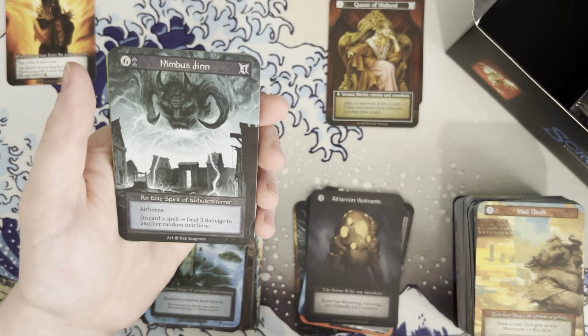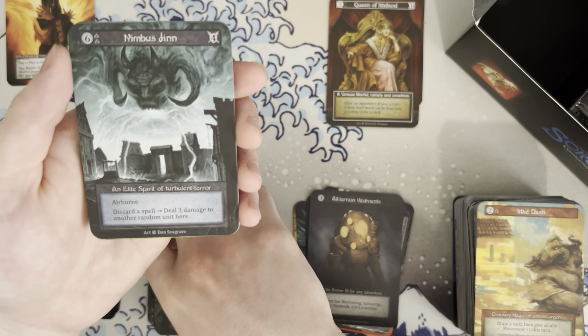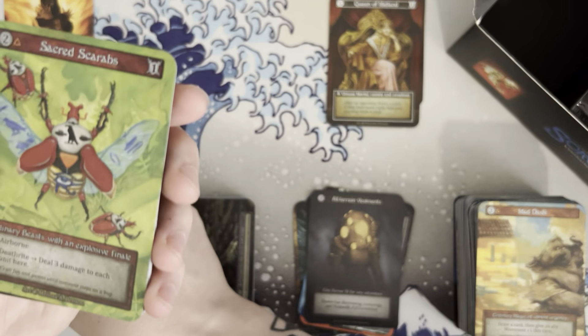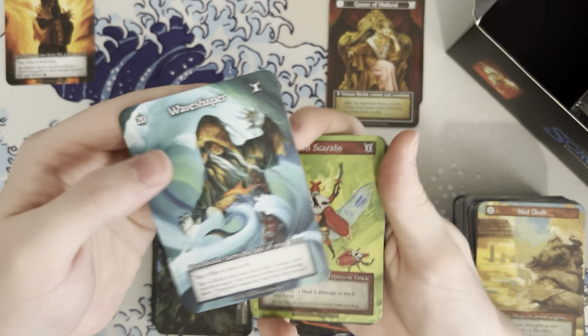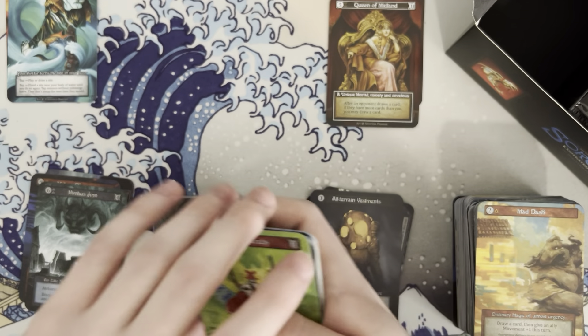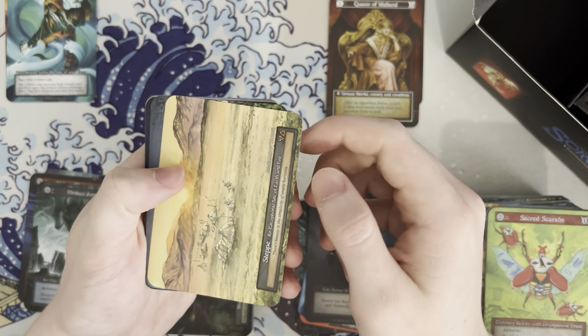This was a kickstarter game — I remember seeing it on Alpha Investments' YouTube. I didn't really know much about it but it was something I was interested in just because of the old style art. Wave shaper, play or draw a site. It really did remind me of old school Magic art, like Ice Age and Mirage, even going back to Alpha and Beta. I was sold once I saw it. I unfortunately never did pick up any of the kickstarter boxes, which I'm kind of sad about.